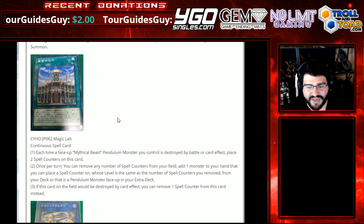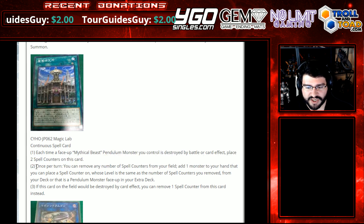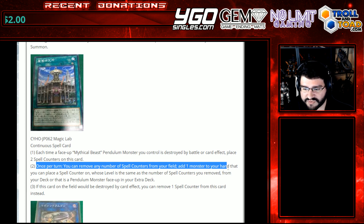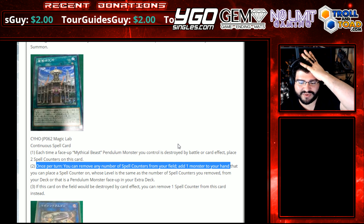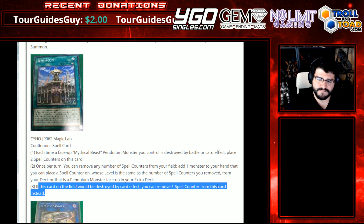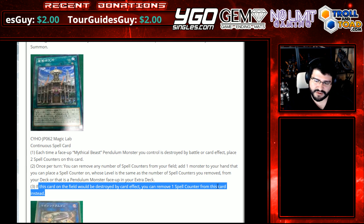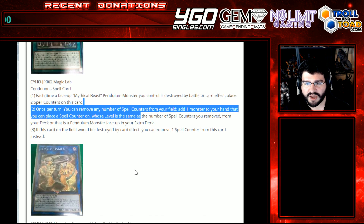I saw the art and I'm excited for it — it looks kind of like Endymion. It's a continuous spell called Magic Lab. Each time a face-up Mythical Beast Pendulum Monster you control is destroyed by battle or card effect, place two spell counters on this. So we are getting more spell counter support. Once per turn, you can remove any number of spell counters from your field; add one monster from your hand that you can place a spell counter on whose level is the same as the number of spell counters removed, or that is a Pendulum Monster face-up in your extra deck. They're giving a resource game to this spell, but it takes setup. If this card would be destroyed by card effect, you can remove a spell counter from it instead. Cool that the second effect is not a hard once per turn, so you can play multiples. The Mythical Beast can destroy them on their own, so you can get to four counters relatively easily. I like this card — that was a good one.